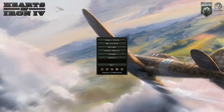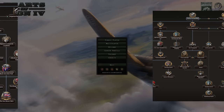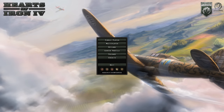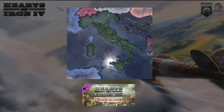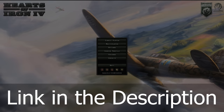Hey guys, when I first started playing HoI4, there were three paths that I really liked: the US, just their historical democratic path, the UK specifically the King's Party path, and Italy. But now I am extremely excited to relive those days and play as Italy in the new DLC, By Blood Alone. This video is sponsored by Paradox — there's a link in the description and pinned comment where you can get and play the DLC for yourself.